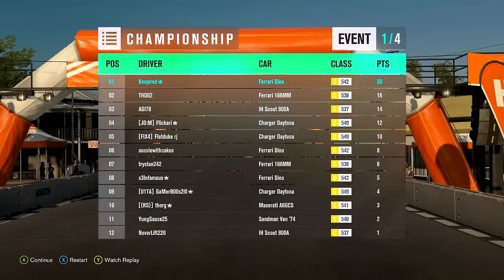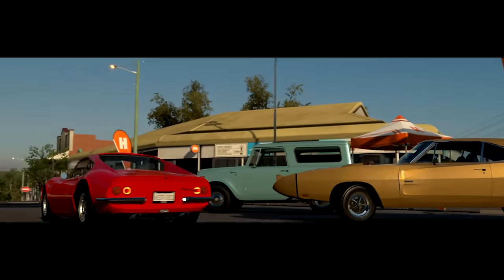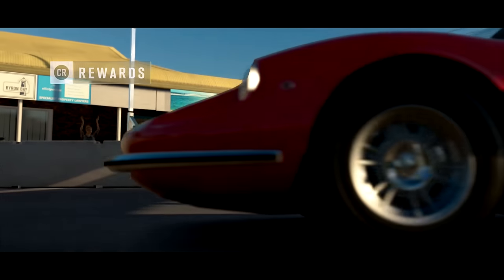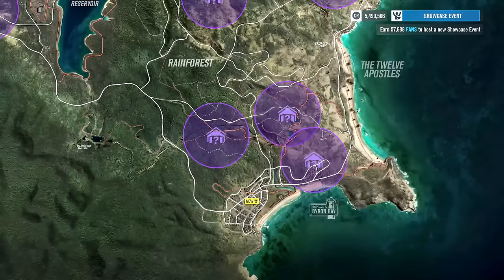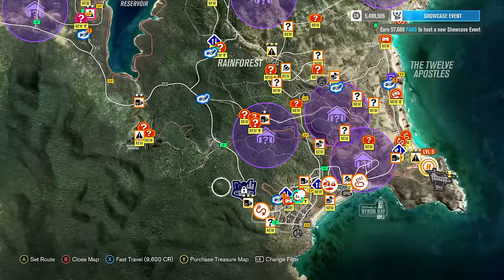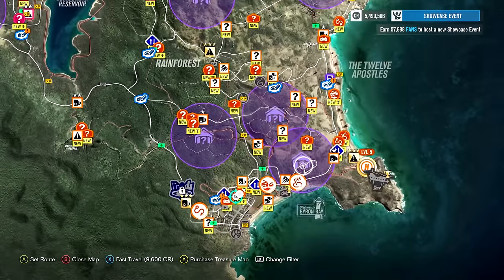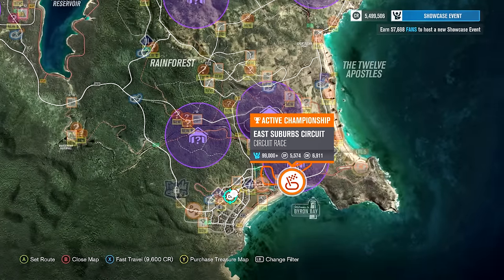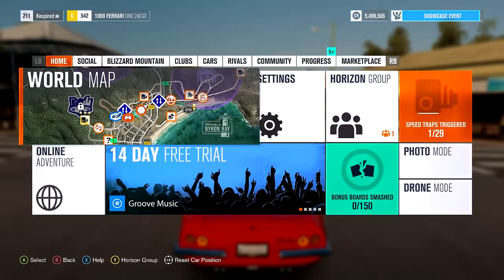That's got us 20 points for winning that. As you can see, you need to win it — I think you need to come first place. Now what you'd do is head to the other events in your little championship. They've got a flashing indicator on them — it says 'active championship' over the top. So you'd go and do the next one and do the rest of them. If you're winning points, that's it — we've done it. You're going to get three wheel spins.